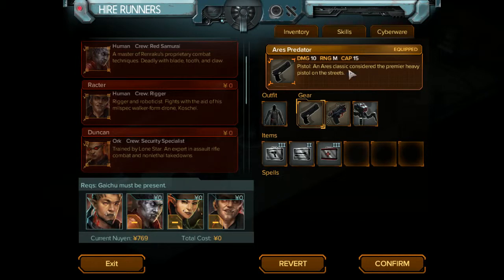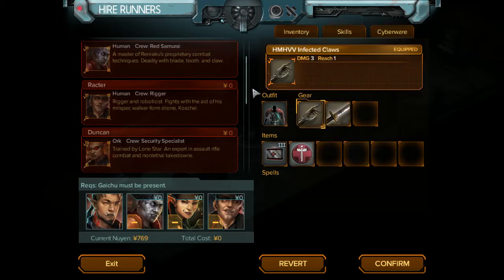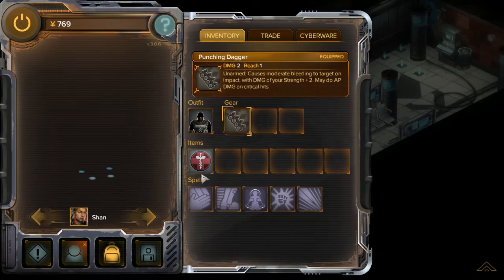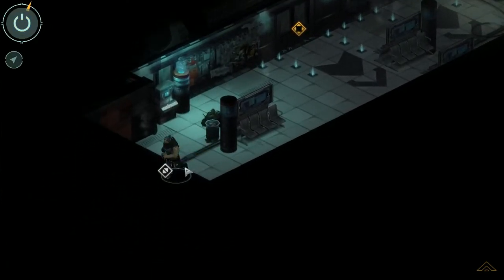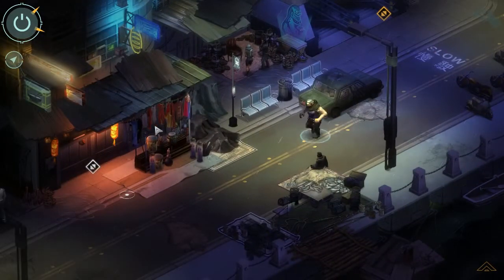Everything looks good. In terms of inventory, I don't have much. We need to stop by Ten-Armed Ambrose's and get some medpacks. I keep forgetting it refreshes the team's gear but not mine.